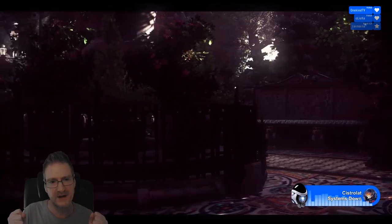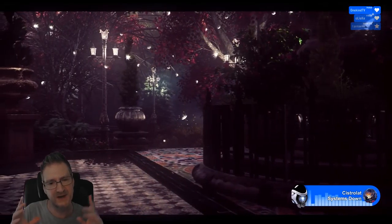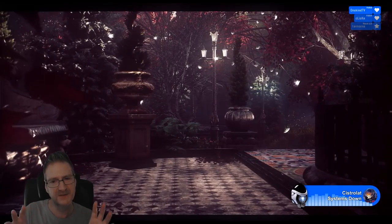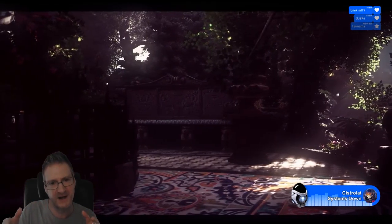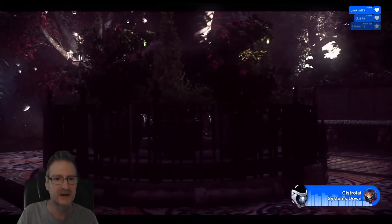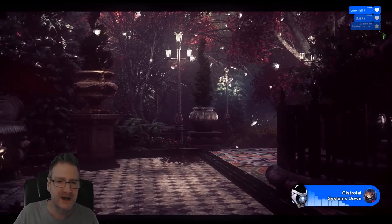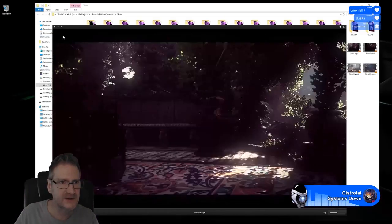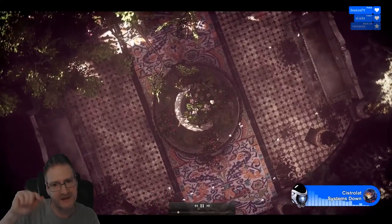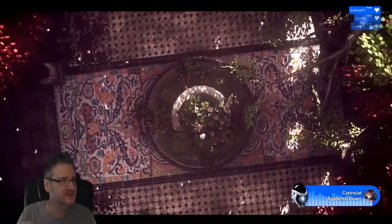I render out these camera shots so we can take them all into Adobe Premiere Pro once we've finished setting up all our cameras and put our cinematic together there. You don't need to use an external program — you can do it all inside UE4 using Sequencer and even save it out to a movie file. But Sequencer can't save out audio, so because we want a music track and sound effects, we're doing it in Premiere Pro. Shot 26 is a slow pan across the terrace to give the viewer context as to where they are within the environment.